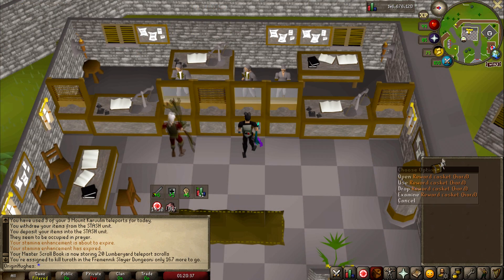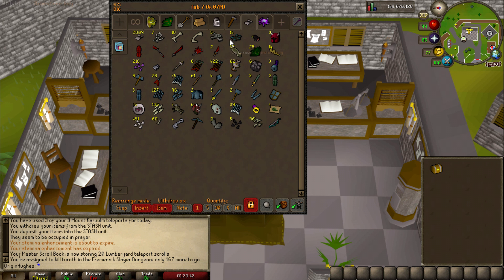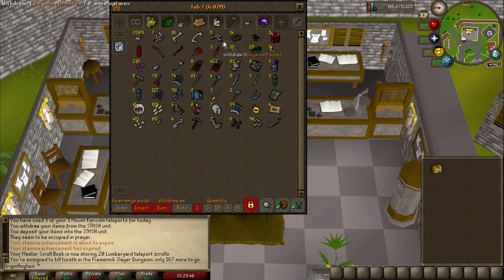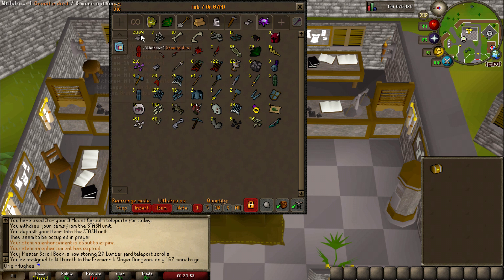Managed to bag myself a hard clue scroll whilst doing an Ankure task for Konar. I got another key as well, so we're currently sitting on 14 brimstone keys in total. It would be nice to get those a little quicker. However, even though I'm doing a lot of Konar tasks at the moment, I don't seem to be getting many key drops — I'm just getting unlucky, I think.